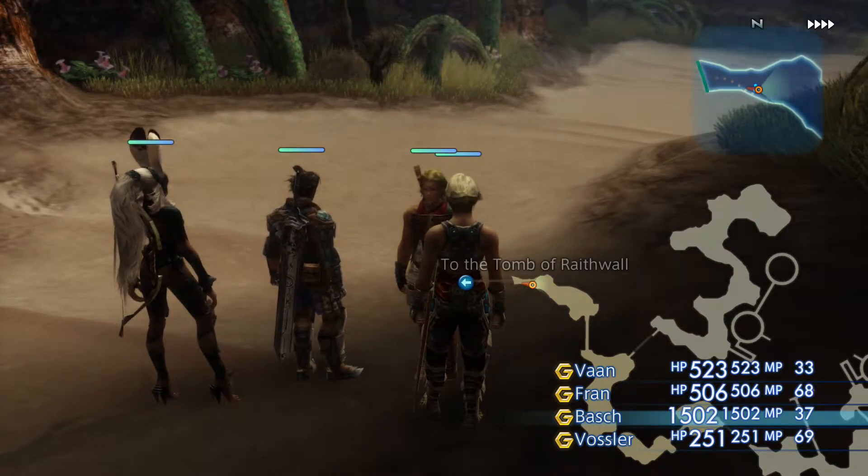Greetings YouTube, Fuzzfinger here, welcome back to Final Fantasy XII. We're playing weak mode of course, and in today's video I'm going to show you how to get the Wyvern Wing, which is quite a nasty item to get actually, but it is needed for the important Arcturus gun, which your machinists are definitely going to want to use. And even if you're not playing weak mode, I still recommend farming this item for that particular weapon.